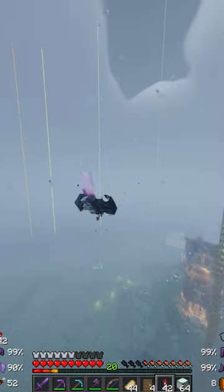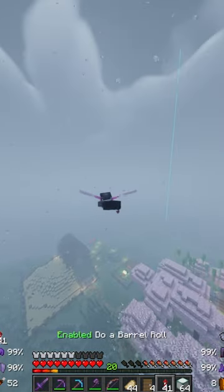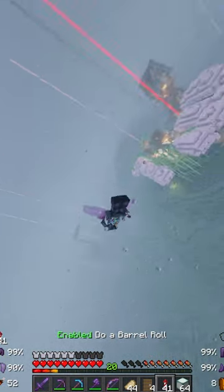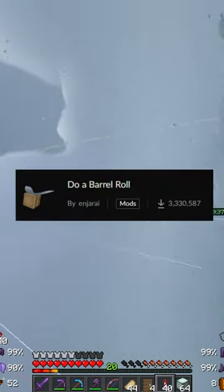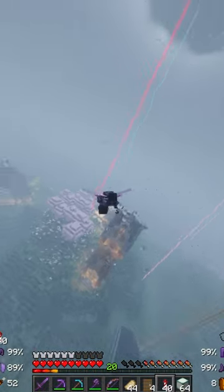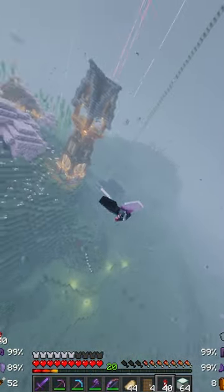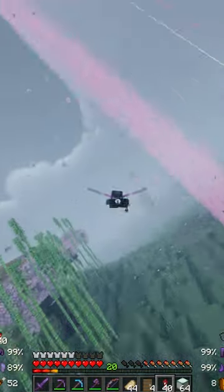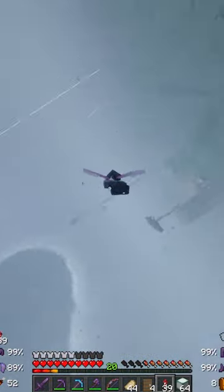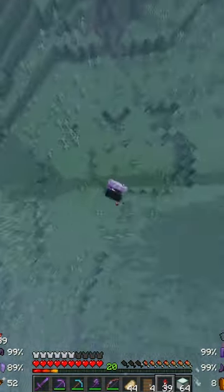The next mod I want to show you, I actually need to demonstrate while I fly around. If I go ahead and click I on my keyboard, you can see I turn into a fighter jet. Basically this is a mod called Do a Barrel Roll. It essentially allows you to fly around with an elytra in a more realistic way where your mouse actually controls the direction in which you turn. Just like the name of the mod, you can do a barrel roll, multiple barrel rolls, or you can crash into the floor.